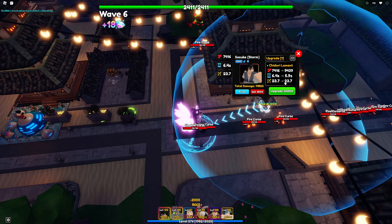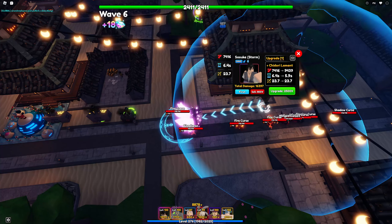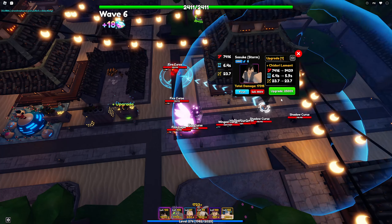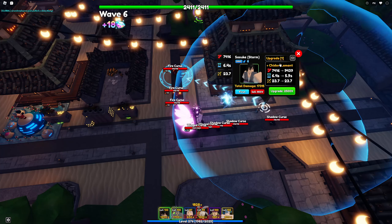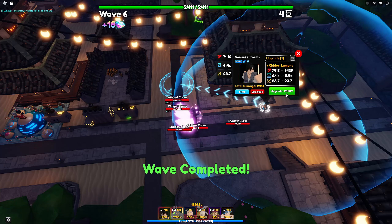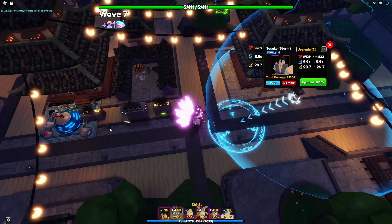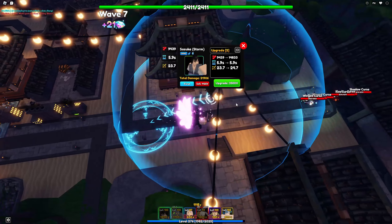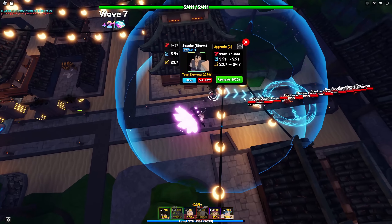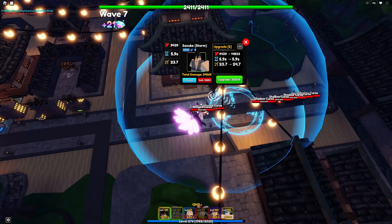At upgrade one, his stats are 7,416 damage with a 6.4 second ability cooldown and 23.7 range — pretty nice. At upgrade two he gains a brand new ability called Chidori Lament. Look at that — it's an even bigger AOE circle, which is pretty crazy. At upgrade two his stats are 9,439 damage with a 5.9 seconds ability cooldown and 23.7 range. He still can't hit air at this point.